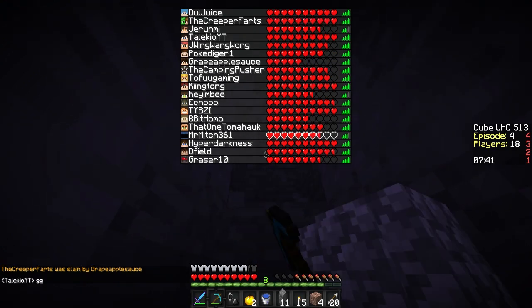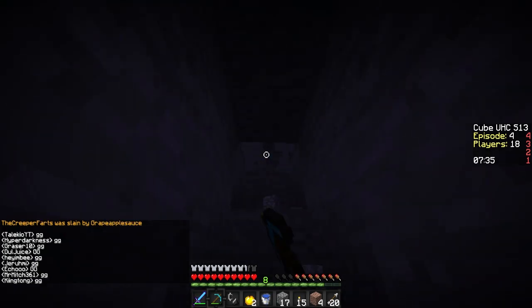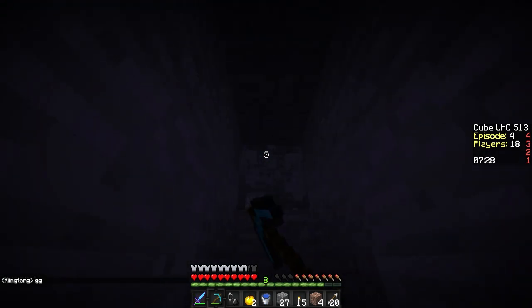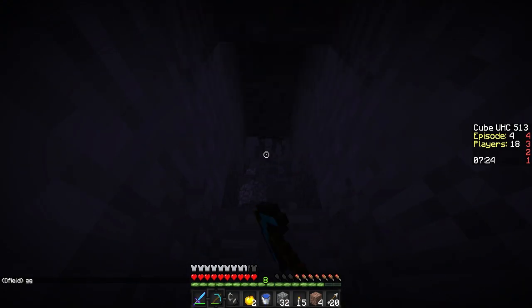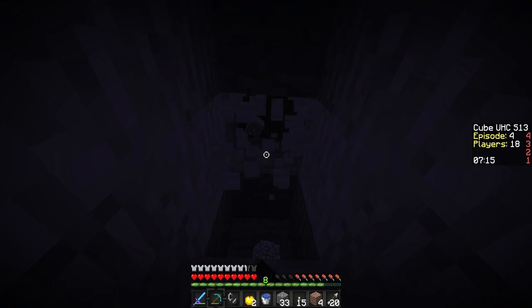Oh there goes Grape — oh no, there goes the creeper farts — wait, that's not true. We definitely need to find another piece of string because I need to get a bow. That's gonna be the difference between life or death at this point. What happened to my flint and steel — oh it's right here. That was a big dumb moment.